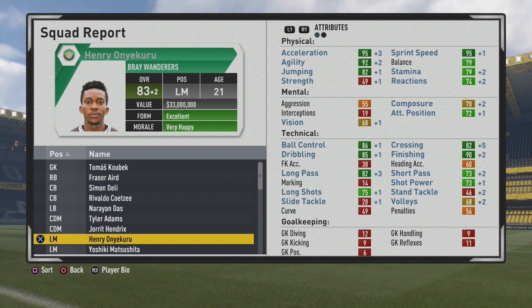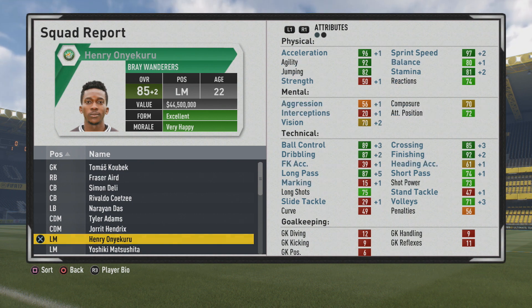There's an even bigger improvement to the crossing now — plus 5, hitting 82 crossing. If you like putting those crosses in, you'll certainly enjoy having him because he has a good weak foot on him, as well as really good crossing ability in general. 90 finishing is also hit here. So some really great improvements in finishing, crossing, and long pass over the years technically. He reaches 84 overall.